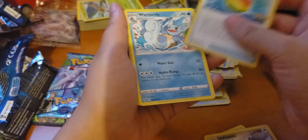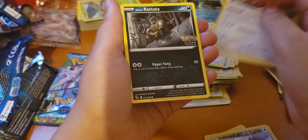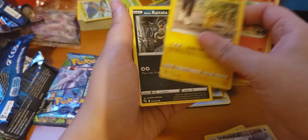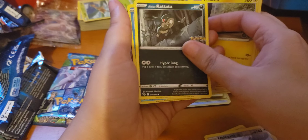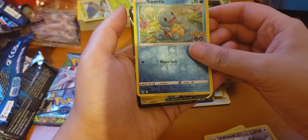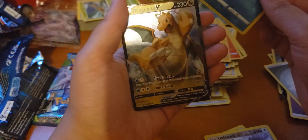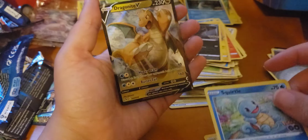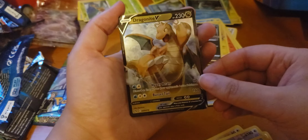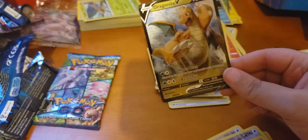Metal Energy, Rare Candy, Wartortle, Trainer, Biviril, Raticate, Numel, Pikachu, Raticate, Reverse Squirtle — another Dragonite V. Interesting. Alright, I pulled three Dragonites in one box — that's certainly a really odd statistic.